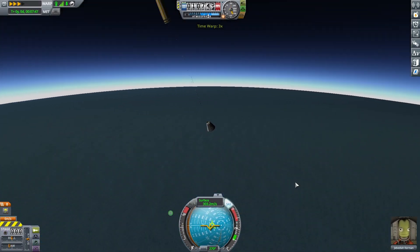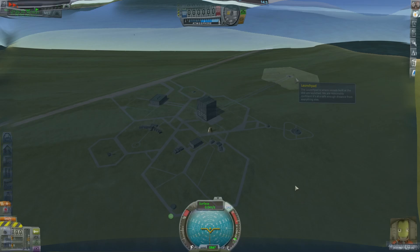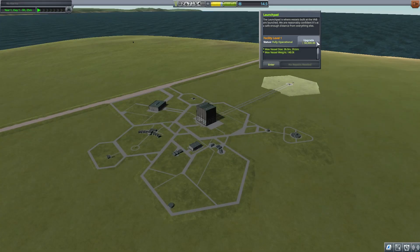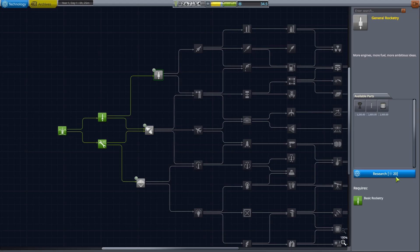Between these two rocket launches, we're going to have enough science and money to upgrade the launch pad and get the research that we need to build a rocket that is capable of getting to orbit fairly easily.